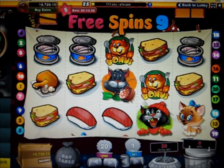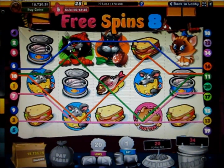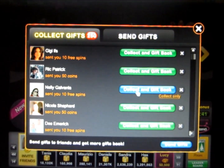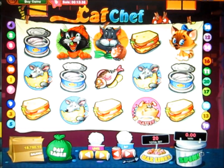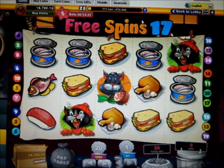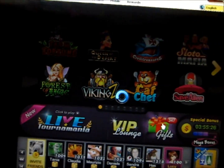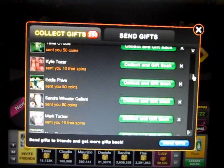The cool thing about Slotomania slots is that even if you're getting these free spins, it doesn't mean that you have to sit here. I can actually just go back to the lobby and collect the rest of my gifts, and it will actually add up to Cat Chef. Here's another 10 free spins — I go to Cat Chef, and you will see that this number actually adds to the previous spins that I had. I can just keep doing this until I have 300 and just let it run, because I have 347 gifts.